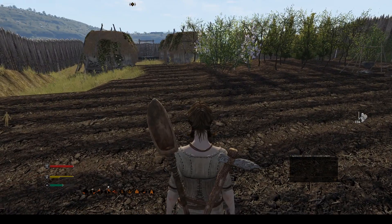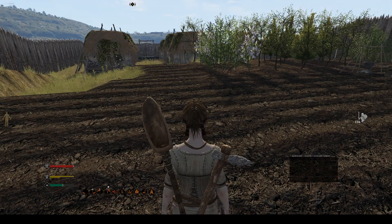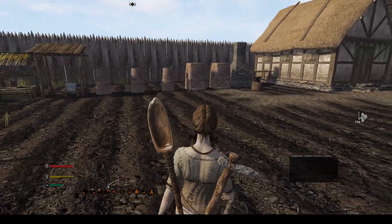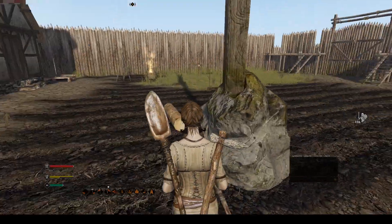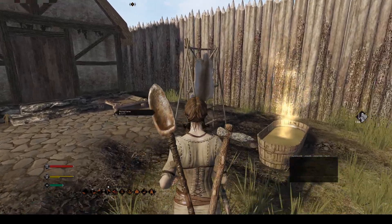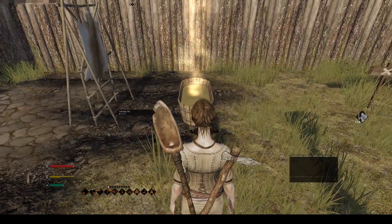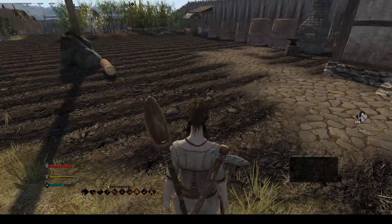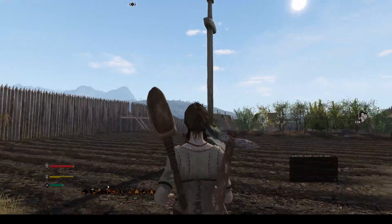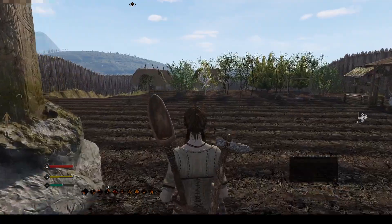We're going to upgrade these soon so that more people can get houses. Got some trees planted inside, we've got our forage going, got a warehouse going, just one tanning or drying frame and a tanning tub going. Haven't decided if this is where I'm going to put the coop yet, but this is currently where we are.